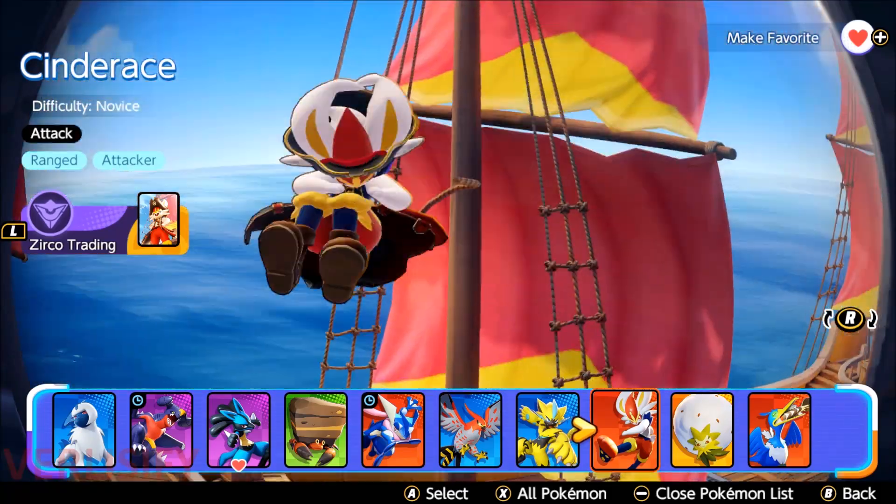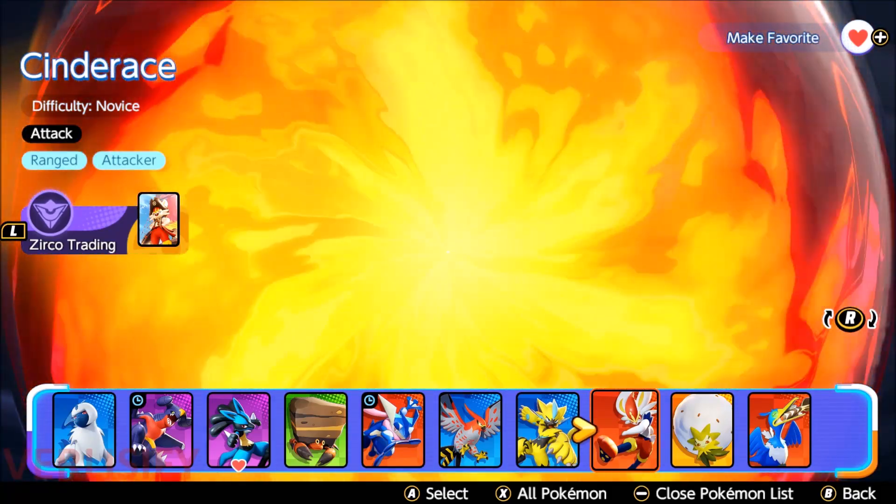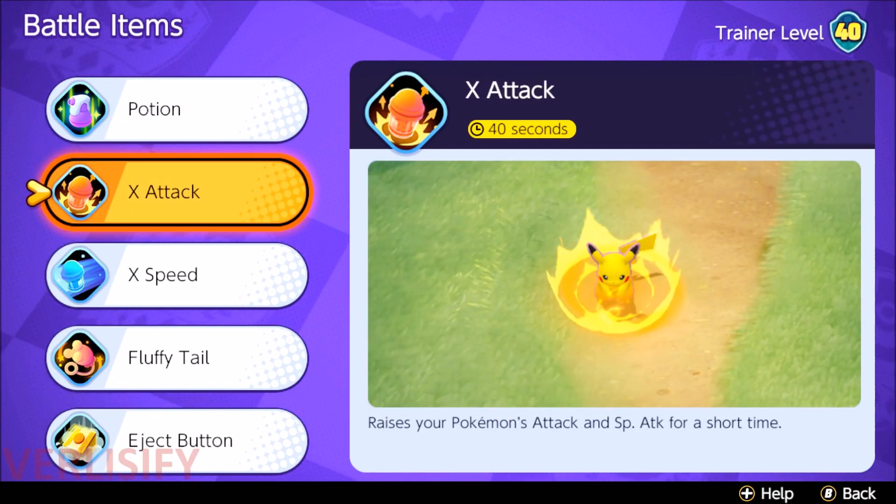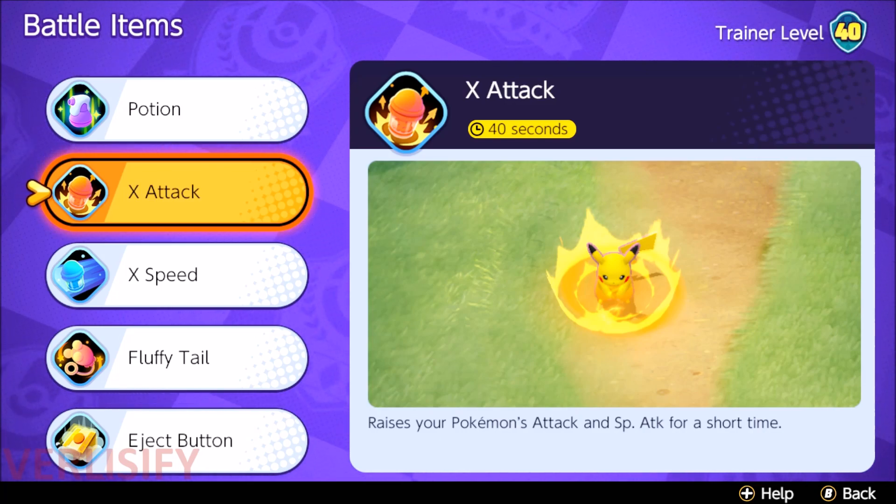This is going to be your guide to using Cinderace in Pokemon Unite. Let's start off with the battle items — we can talk about X-Attack because you are an attack damage carry, otherwise known as an ADC or a ranged physical attacker, which means X-Attack is pure value.